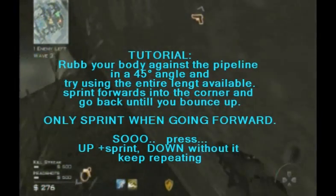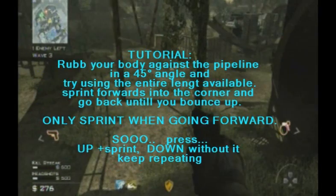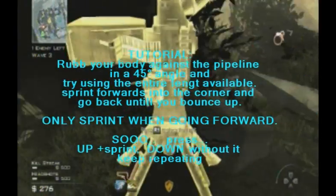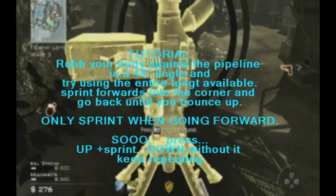Rub your body against the pipeline at a 45 degree angle and try using the entire length available. Sprint forward into the corner and go back until you bounce up. Only sprint when going forward.